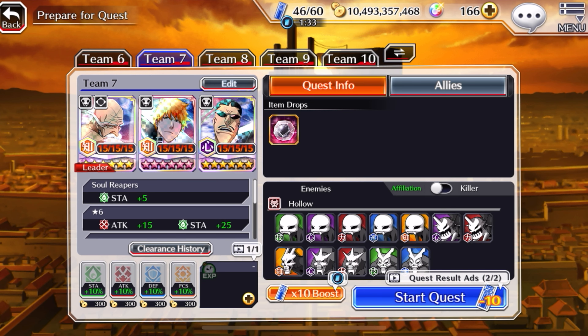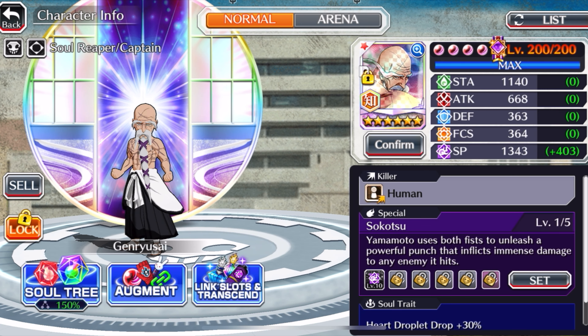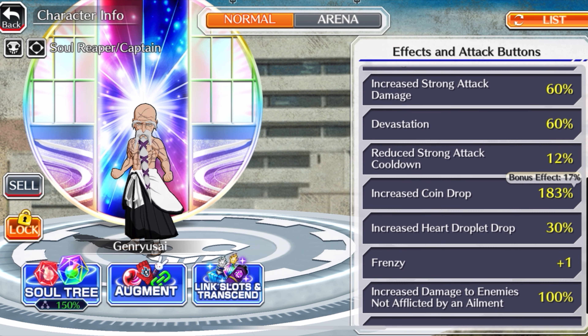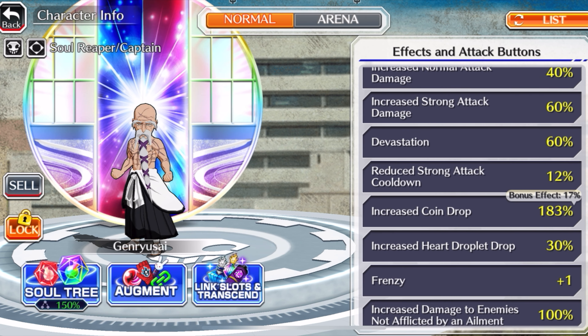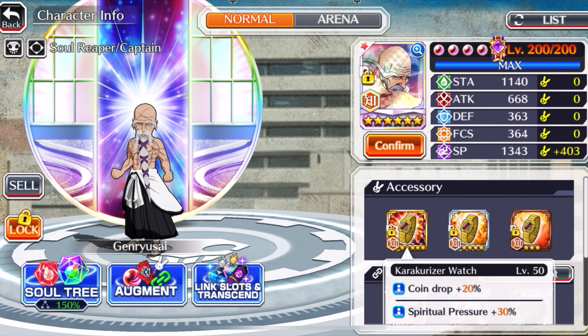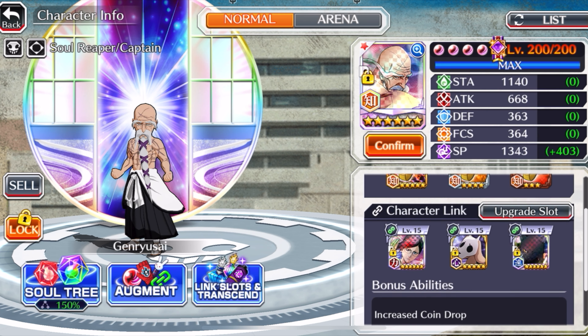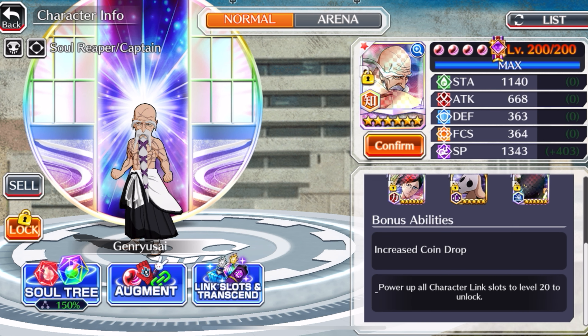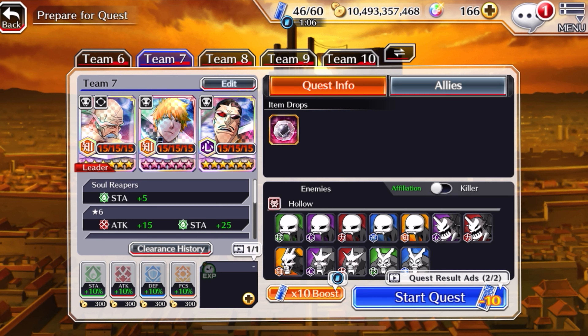I finally pulled Yamamoto from tickets the other day and that made him my final unit for this team. As you can see I have 183% increased coin drop, and I'm running characterizer watches with 3x17% coin drop links, with the T15 bringing in another 17% coin drop — and I've been doing this on all three of them.